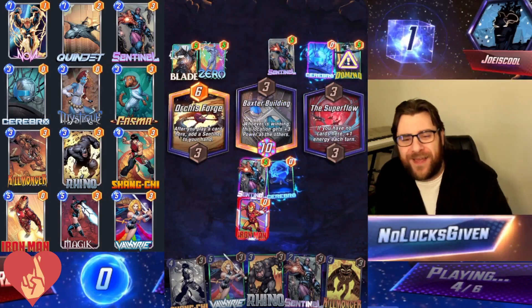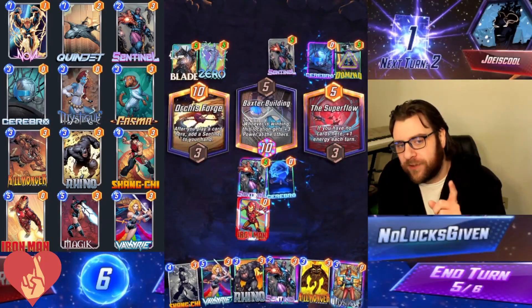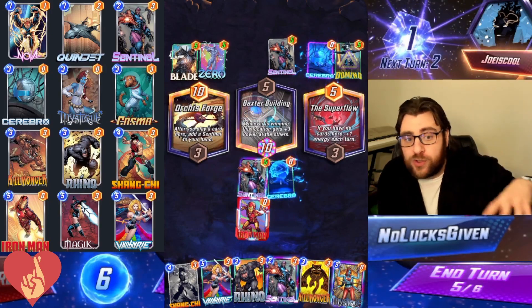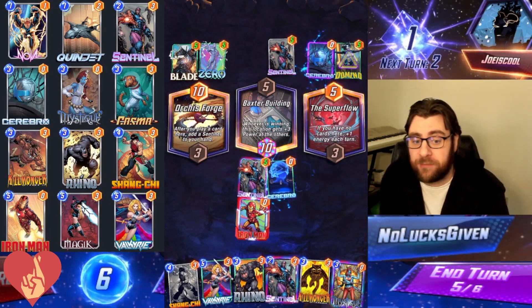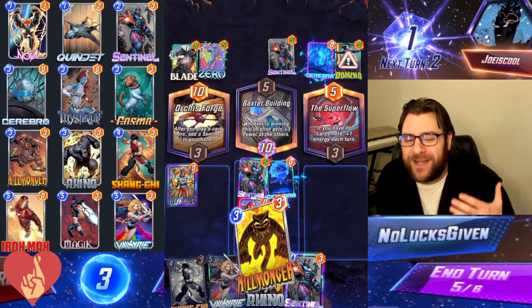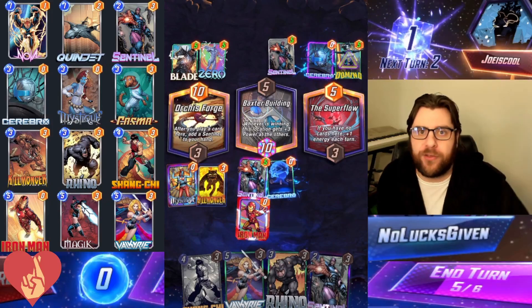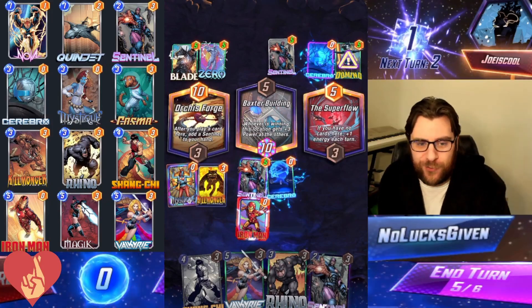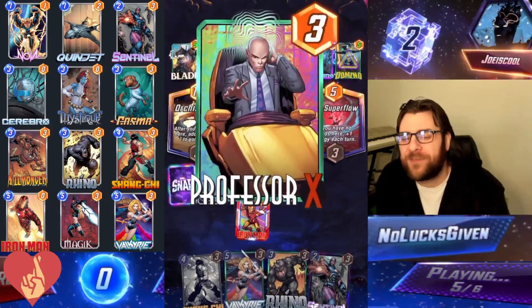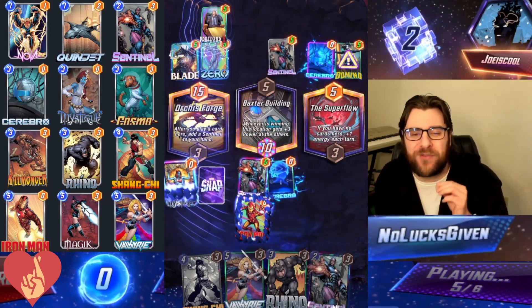My opponent plays a Blade and then reveals their Cerebro. I'll hit them with a thumbs up, but I'm also going to snap, because with Killmonger we are in a pretty good position. We're set up well in the Baxter Building with the Iron Man plus Valkyrie combo. We now get to Mystique our Iron Man — a really cool play you can do with Mystique. Mystique plus Killmonger on turn five does seem like it should flip the game in my favor, but my opponent has the answer: Professor X to protect both of the one-drops.